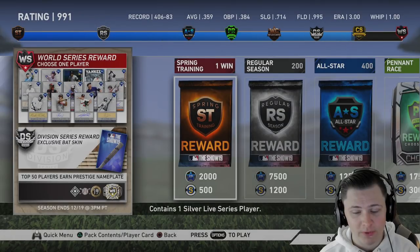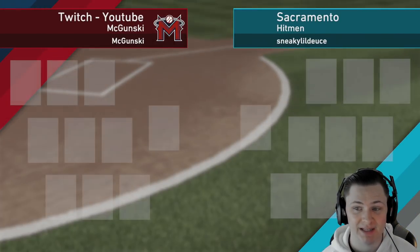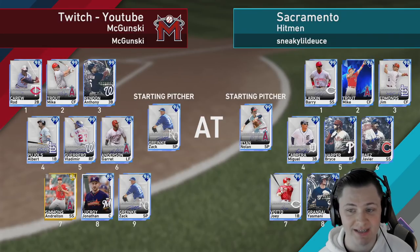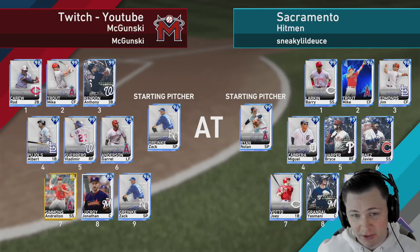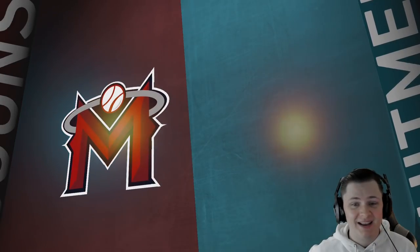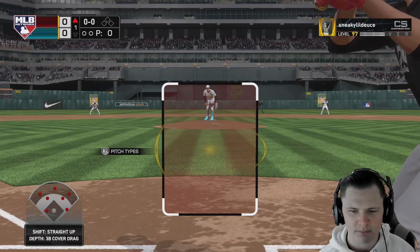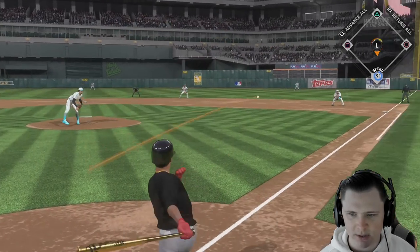With this team build, odds are pretty high we're playing on legend difficulty. Our opponent today is the Sacramento Hitman — sneaky little deuce. He's got Nolan Ryan on the mound; we got Greinke. I set up our lineup: Carew, Trout, Rendon, Pujols, Guerrero, GA, Simmons, and Lucero. I wanted Trout with Rendon behind him because that's how we're going to stack it in real life. It's nice to see Trout have legitimate protection. We're playing in Oakland — isn't that fitting. We're the away team; not sure if this is on legend or hall of fame.